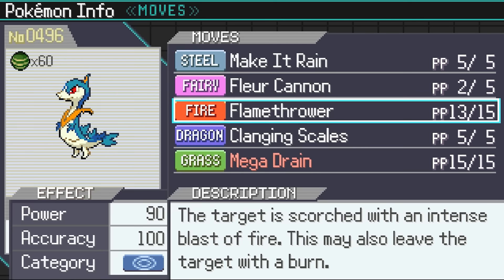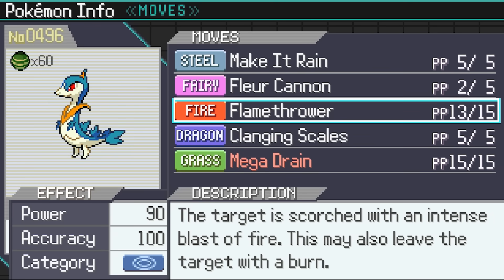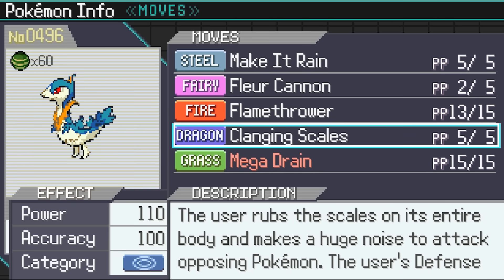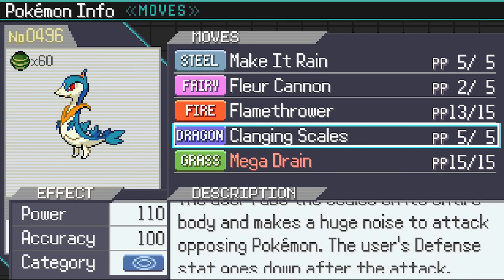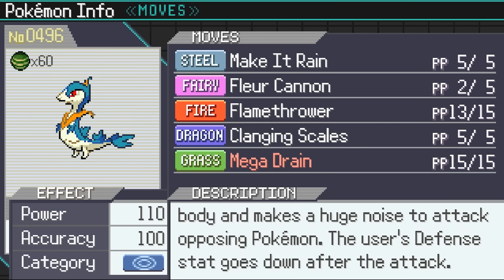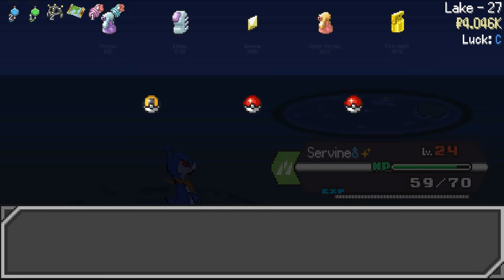Here we have the option to learn Mega Drain, which would be a good STAB move for Snivy and also a passive way to heal during battle. The tough part is that we have to decide on which move we're taking out. I decided to remove Flamethrower here, since its only use was mainly against Steel-types. When it comes to other types Flamethrower was effective against, I'm fine with just using the rest of the movesets as neutral damage. Being able to heal whenever we need to will be much more important later in the run.